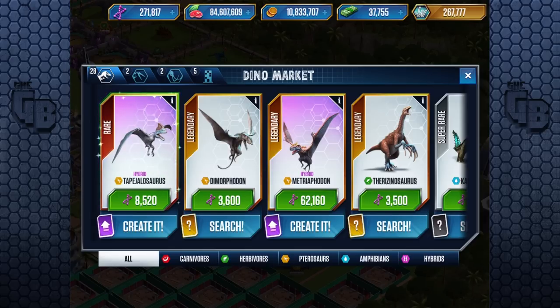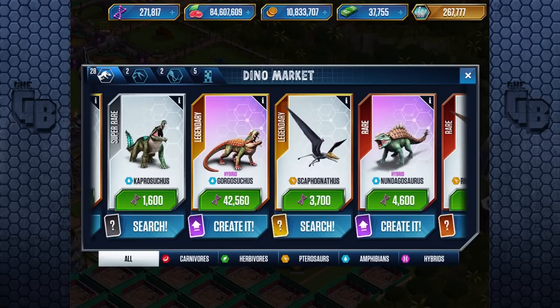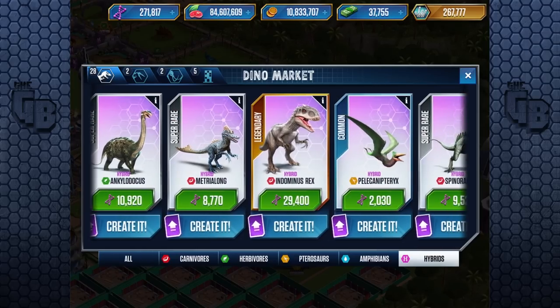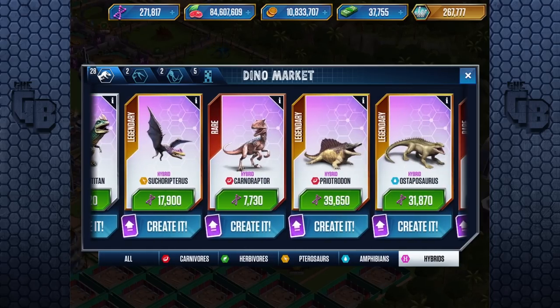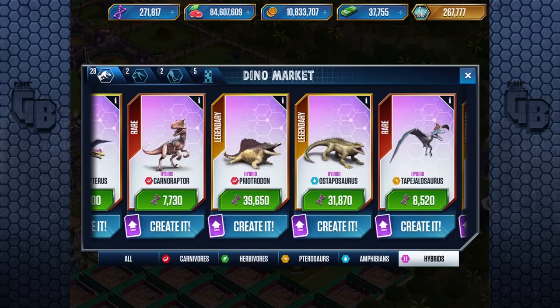To get another one it's 8,520 DNA, which means we have to multiply by seven, so we're gonna be on about 100,000 DNA. What I'm curious about is its counterpart the Carnaraptor, because now we've unlocked it we can see what it's like. So there's Carnaraptor and there's Zalmoxia. It costs about 790 more DNA — that's my rough estimate. So what do you get for that?